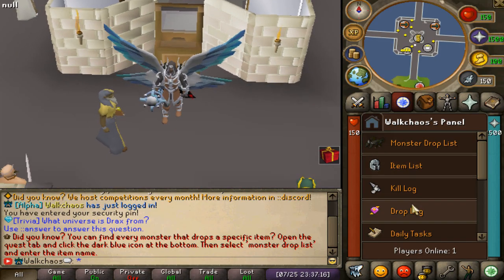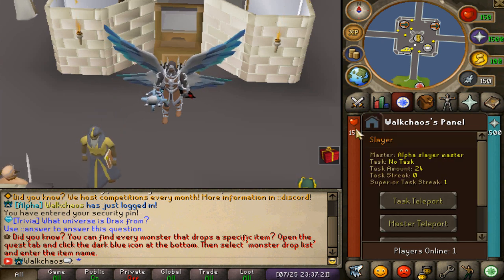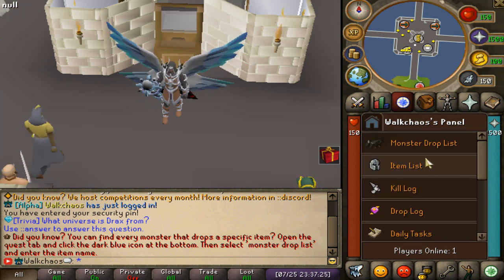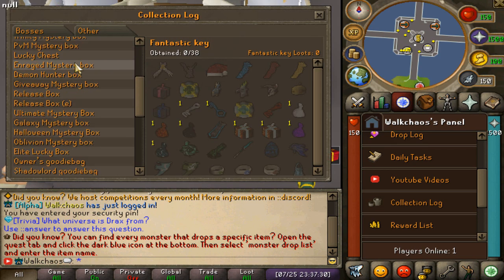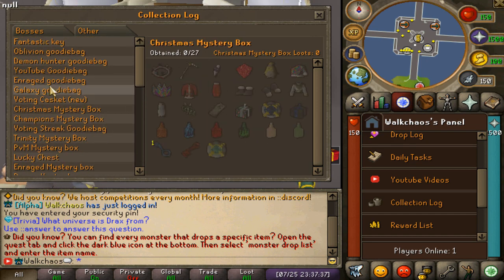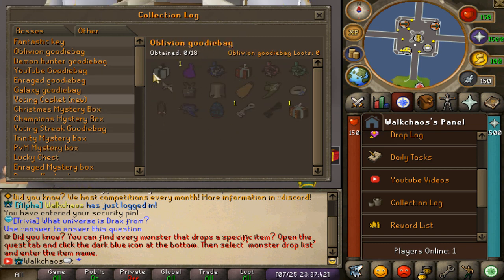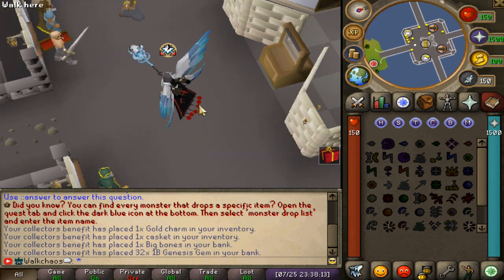First thing to check out is the collection log. The player panel is very very useful on Genesis — make sure you're using it. Go to the player panel, then go to the collection log. Under the others tab you'll find every single box, chest, and goodie bag — that is so op. You can also check how many you've already completed. YouTube goody bag loot is visible there too — not bad at all.